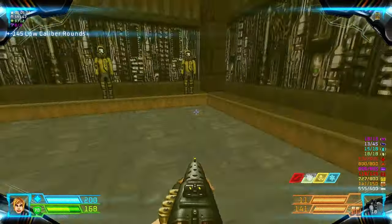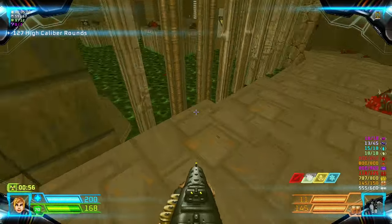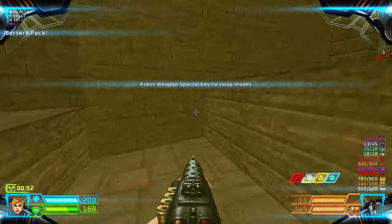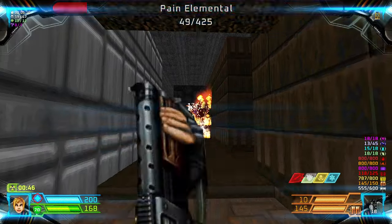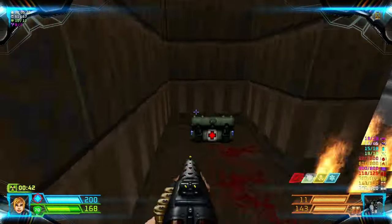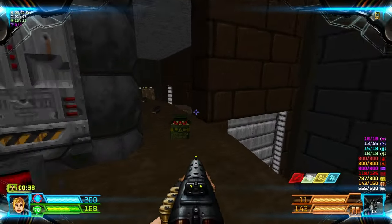Grab a Rad Suit and then drop down here for a Berserk Pack. Then lower this to get back up. Kill a Cacodemon and a Pinkie. We'll get this Red Door later.